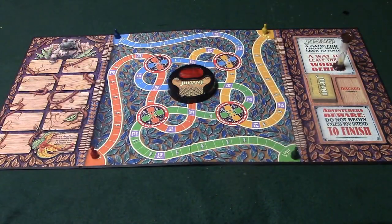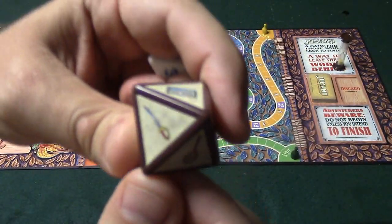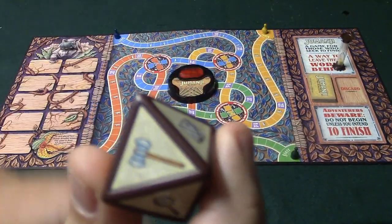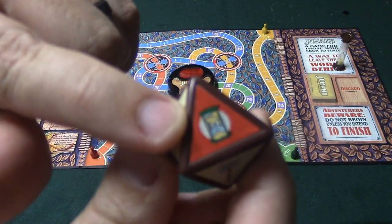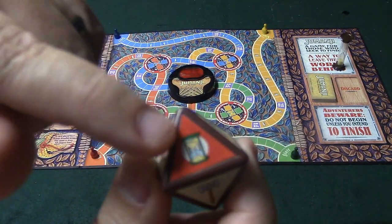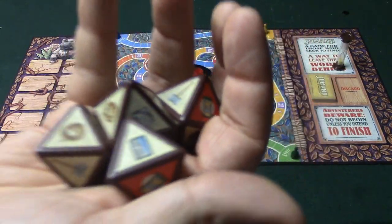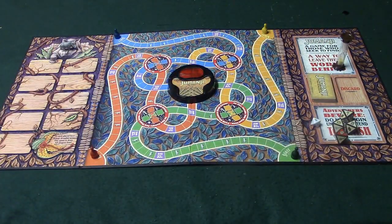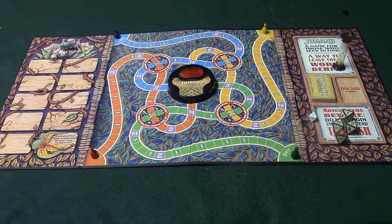These are called rescue dice. They have a number of different symbols that correspond with what is on the cards. The hourglass is wild — if you're playing a two-player game that won't be the case, but otherwise it is wild. Each player is going to receive one of these dice. Basically, you roll and then move.